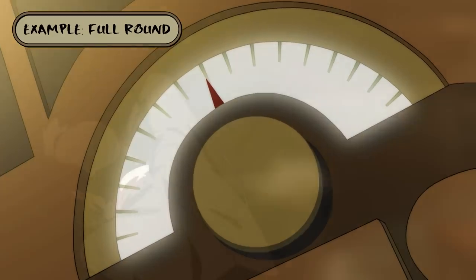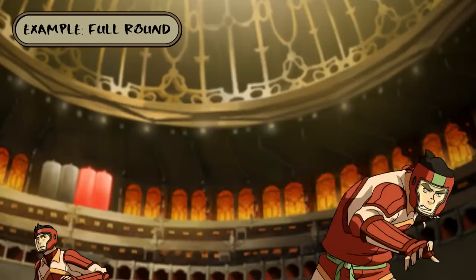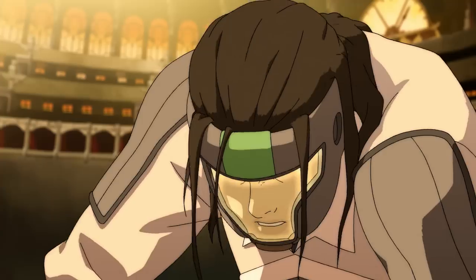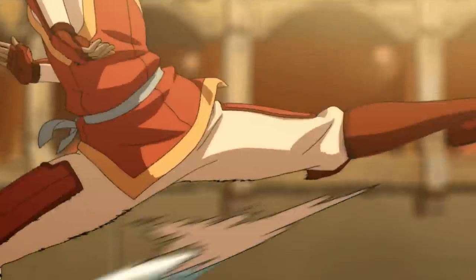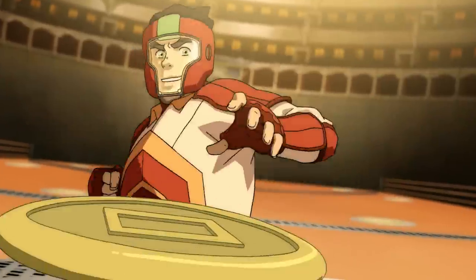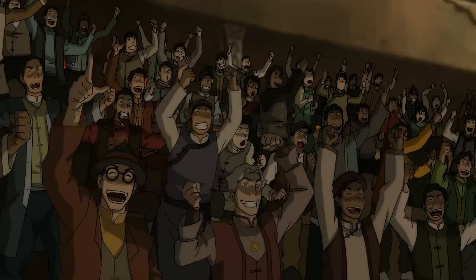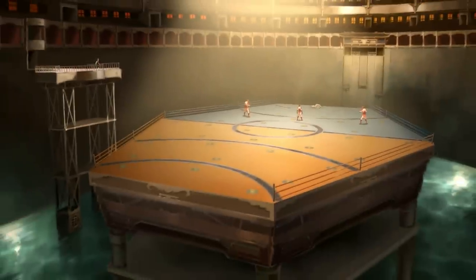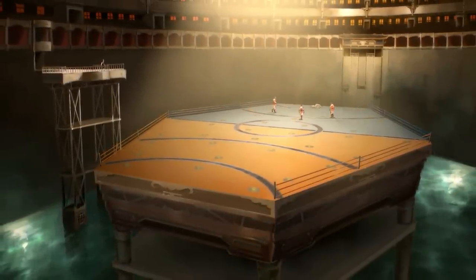And that's about everything you need to know about pro-bending to get started. Let's watch a full round and see how it plays out. Round three! With the Ravaroos down two rounds, they'll need a knockout to win. These ferrets are working together like a well-oiled bending machine. Bolin bashes Adi into Zone 2 and the ferrets get the green light to advance. The Ravaroos are just fighting to stay on their feet at this point. Down goes Adi and Aula and Umi! All three rounds go to the Future Industries Fire Ferrets, who win their opening match of the tournament!